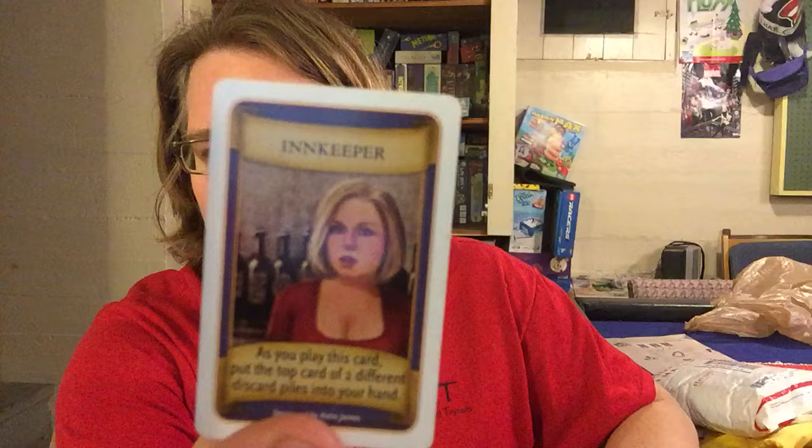Number 12, we have the Innkeeper — and she almost did not make the list. As you play this card, put the top card of two different discard piles into your hand. Now this is a really powerful card for a couple different reasons. First, you can pick and choose what cards you want to get. And you're also trading one card for two cards, which I really like.